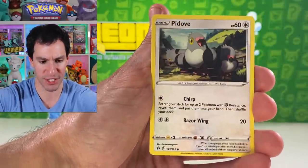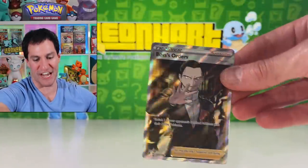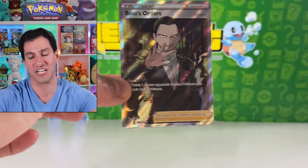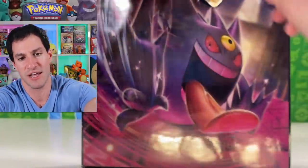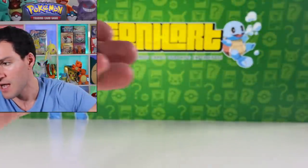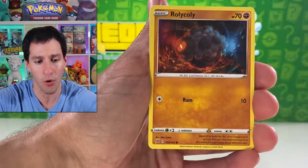Natu — how do you do! Trubbish, Pidove, Helioptile, Voltorb, Mr. Mime, and — Boss's Orders! One of the biggest full art trainers I was wanting to pull and we have done it! That is gorgeous — probably my second favorite card from the set, very very close with Sonia. Boss's Orders — it is so beautiful everybody! Now we can sleeve it up and put it right in the binder. I am so happy about that.